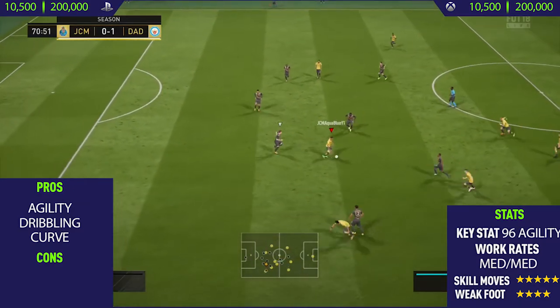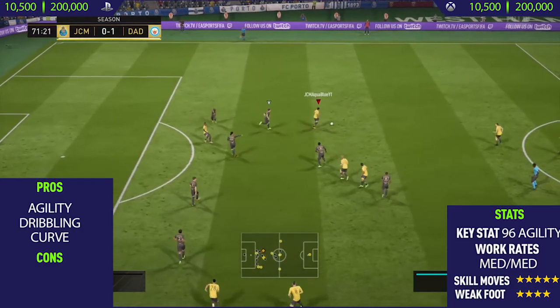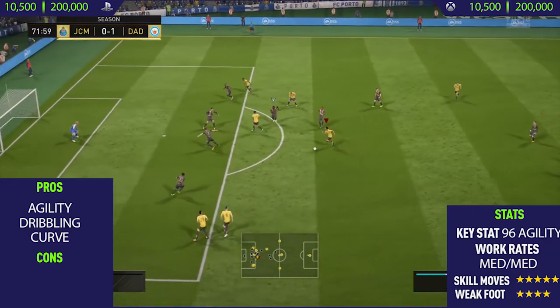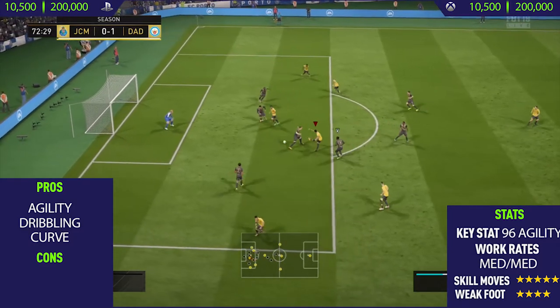He has medium/medium work rates, which isn't really the best for a winger, but he seemed to be fine — I didn't really find his positioning bad for me. He has 5-star skill moves and a 4-star weak foot, so he can also finish on that weaker right foot. We get a really nice goal there with Maras performing really nice skill moves.